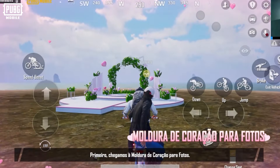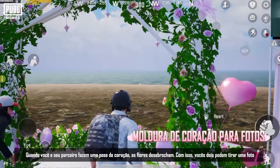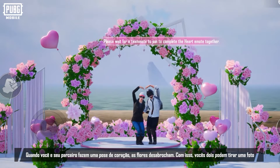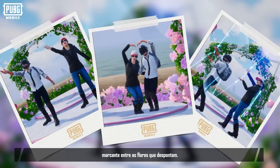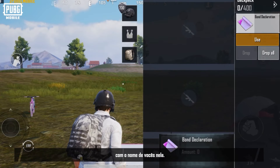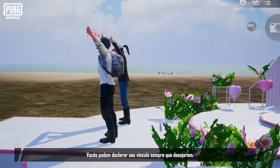First, we've arrived at the heart photo frame — a perfect spot for taking a photo together. When you and your partner make a heart pose, the flowers here will start blooming, and you can take a memorable photo amidst them. After making the heart pose, you and your partner will receive a bond declaration banner with your names on it, which you can raise anytime, anywhere to proudly declare your bond.